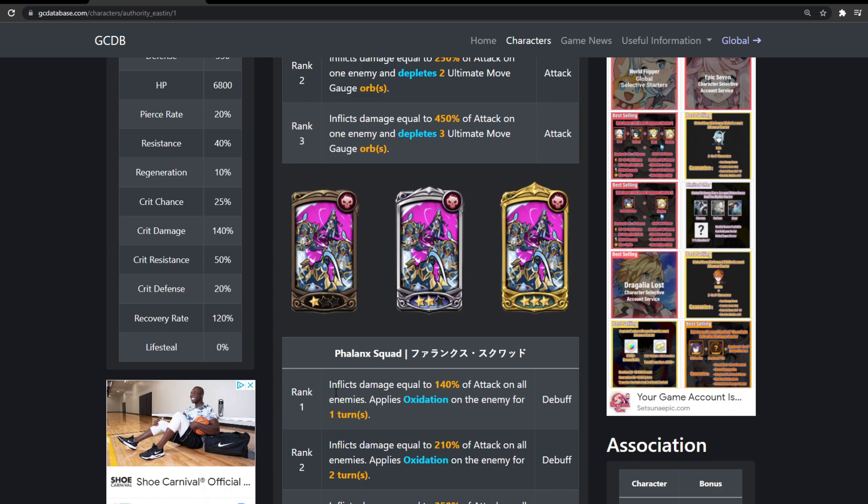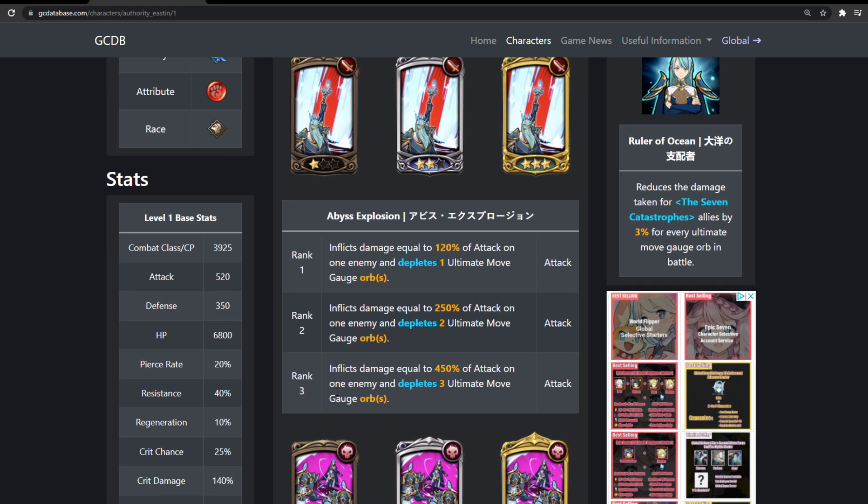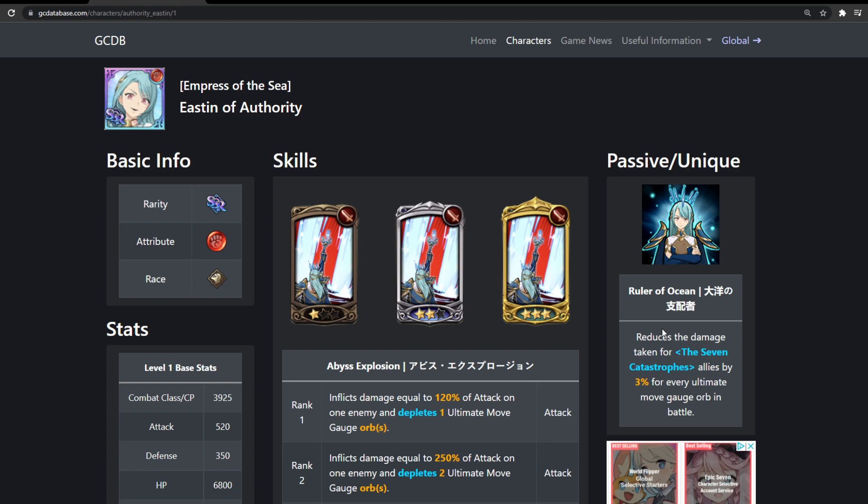She has zero light subsets — I hate when they do that, I think it's very stupid. Her ultimate is also very specific and niche: it reduces damage taken for Seven Catastrophe allies by 3% for every ultimate gauge orb in battle. So in 4v4, which is on global right now, if you run a full Seven Catastrophes team you could do pretty well — maybe Easton MK2, Red Lilia since she takes ultimate gauge orbs with AOE, and maybe Shin.